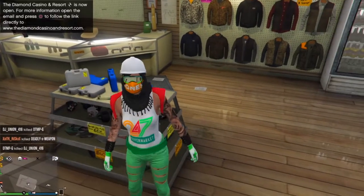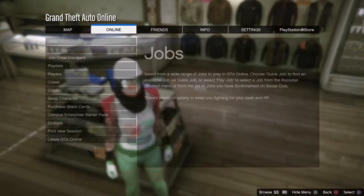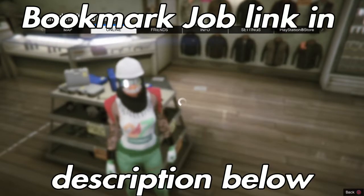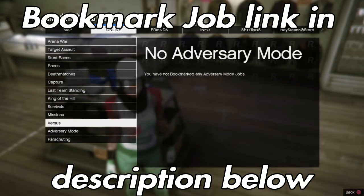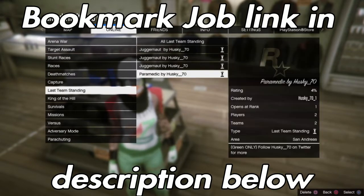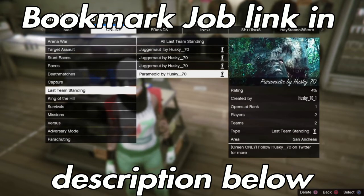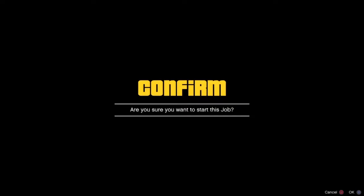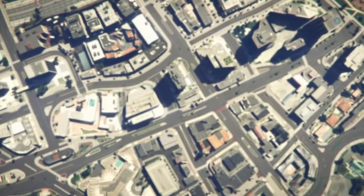Back out, hold the option button, go online, go to jobs, go to play jobs, then go to bookmarks. You want to bookmark the paramedic job to get the belt. I'll link that job down below in the description, go check that out. Then basically start it up with friends or with a person nearby.